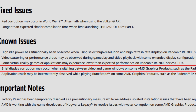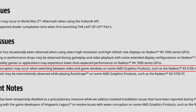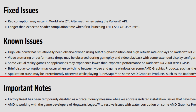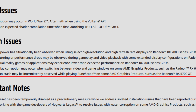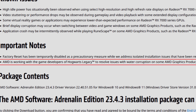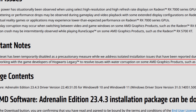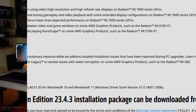Brief display corruption may occur when switching between video and game windows on some AMD graphics products such as the Radeon RX 6700 XT — this bug is still happening. The last known issue is that application crashes may intermittently be observed when playing RuneScape on some AMD graphics products such as the Radeon RX 5700 XT. As for important notes, the factory reset is still temporarily disabled, and AMD is working with the Hogwarts Legacy developers to resolve water corruption issues on some products like the Radeon RX 580.